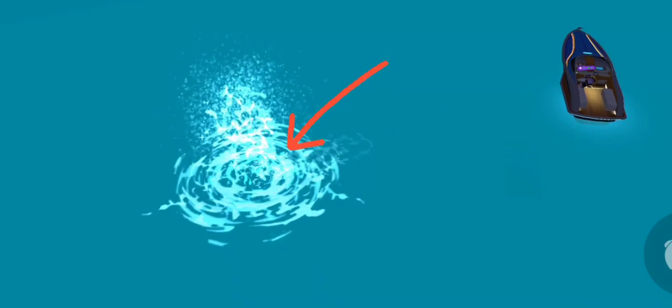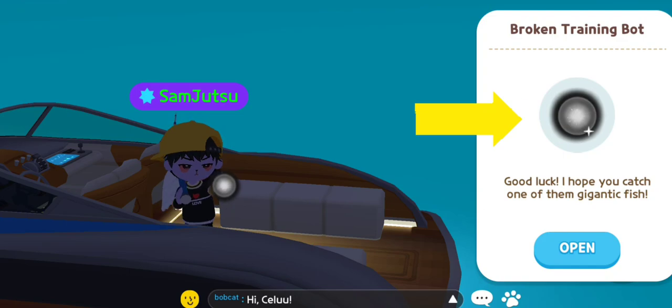And boom, that's the splash right there — that means you caught him successfully. You just get this orb because obviously you're using the training bait, and you get a dollar.